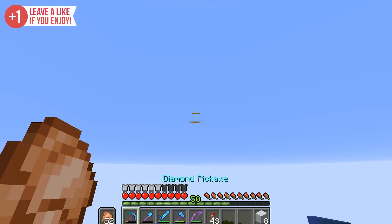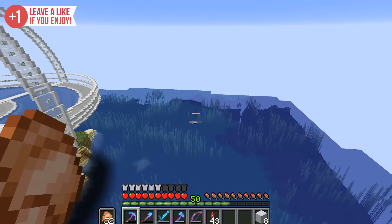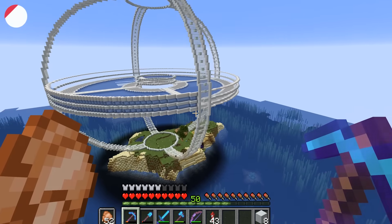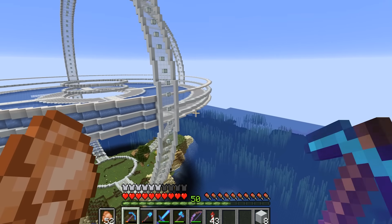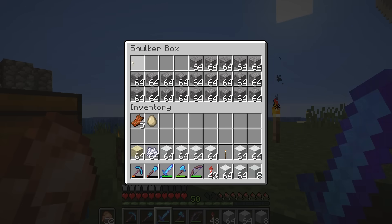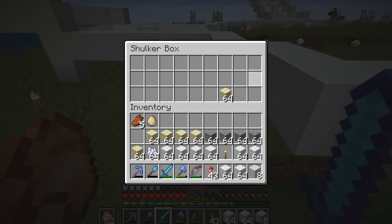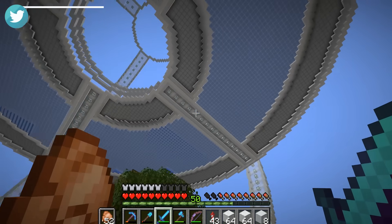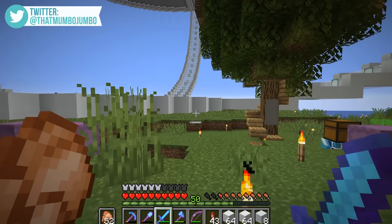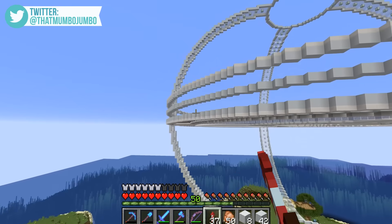So in a recent Hermitcraft episode, I think it was episode 10, we did this side here and now I'm coming back. I really like the way that it looks. We have to place in all the concrete on the top, all the concrete at the bottom, and then all of the packed ice as well - that's actually quite a big project. I've got plenty of gravel, I've just crafted up a bunch more concrete, but we might actually be running low on sand.